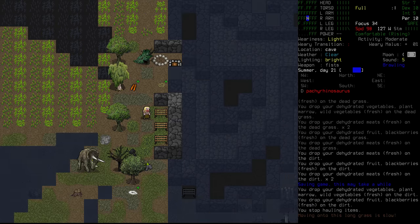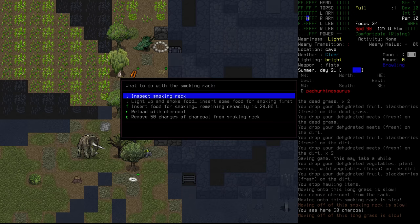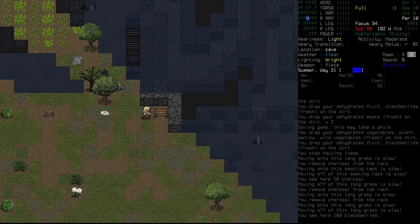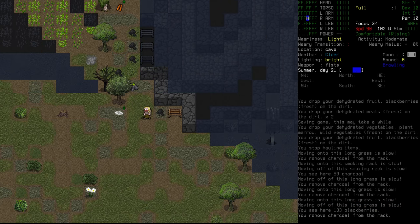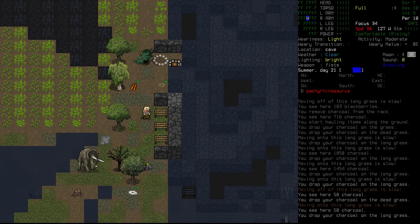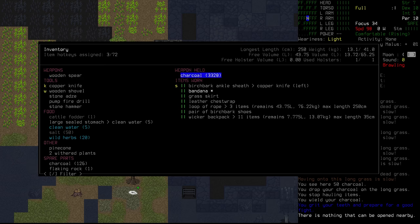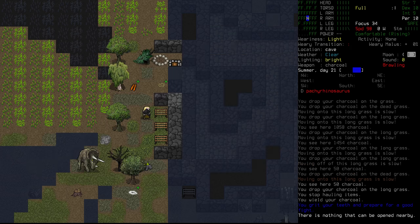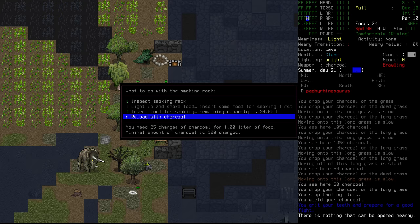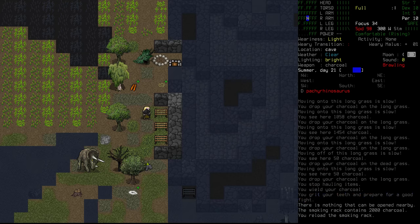We're just onto the berries now. I'm going to remove the charcoal from each of these smokers — there's only so much left in each of them — and refuel it all manually. I'm going to try and wield as much of this charcoal as possible. We can actually wield the whole thing, that makes it a lot easier. I'll fill this first one entirely — 2000 charcoal into that.